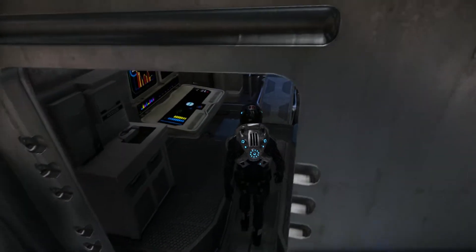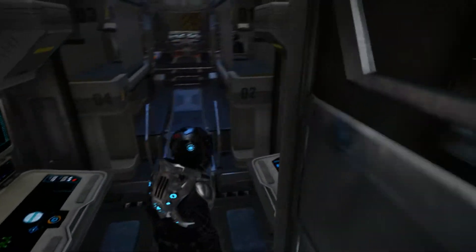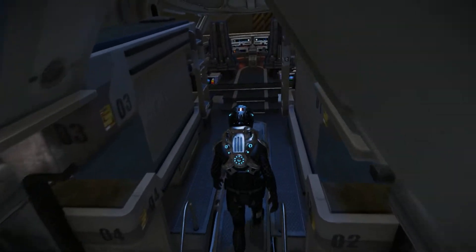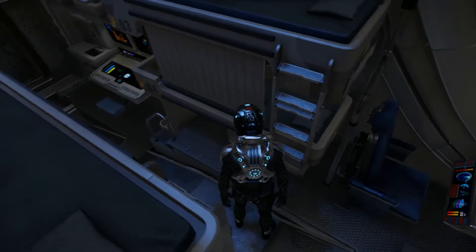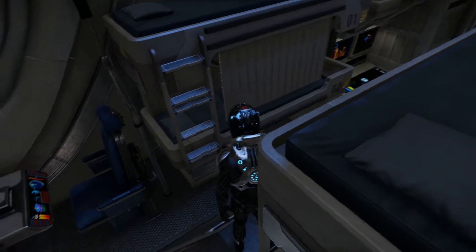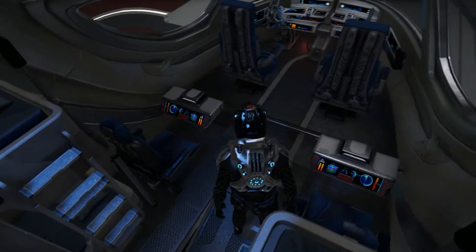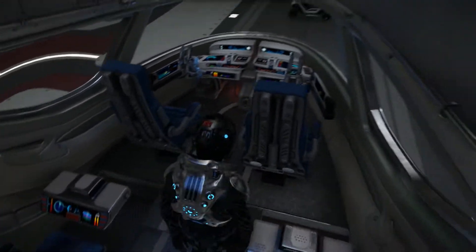The same PBR effect is in the interior of the freelancer too — the metal actually looks like real metal now. Inside we've got a couple of little stations here for various functions, and we've got four bunk beds. You can't use them at the moment, but you could have a couple of guests with you on long trips through the void. There are also a couple of little seats behind the two main pilot and co-pilot seats.